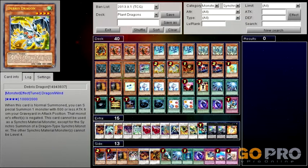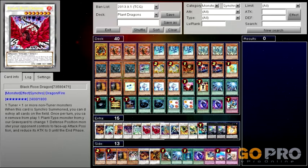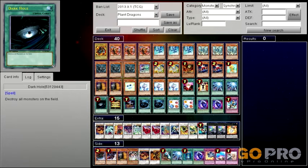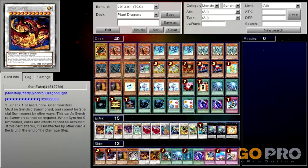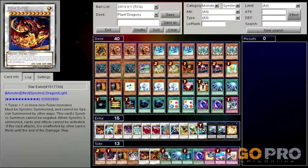Debris Dragon is the bread and butter of this deck, which allows it to be more viable. Debris Dragon can only Synchro into Dragon types — that's why there are a lot of Dragons. Your main target is to go for one of these level 3 ones with less than 500 attack in the Grave and bring up Black Rose Dragon to blow up the field. Or Debris Dragon can go with one of the Dragon Rulers and go for Stardust Dragon, which is immune to cards that target or affect him, so you can attack into a Dimensional Prison or Mirror Force without fear. His Special Summon also can't be negated through a Solemn, and you can't activate Torrential Tribute when he's brought out.